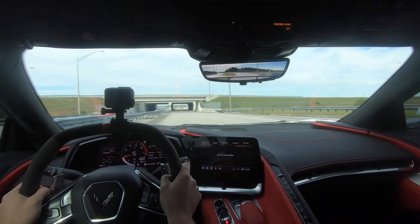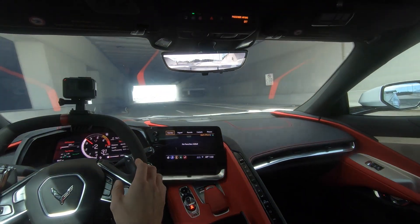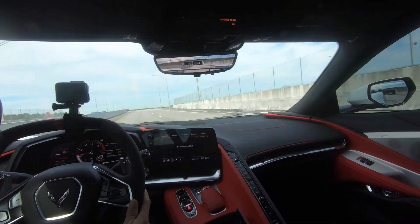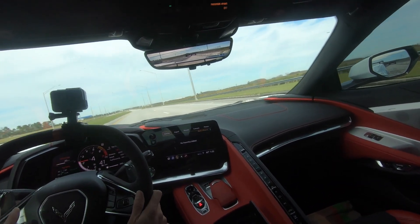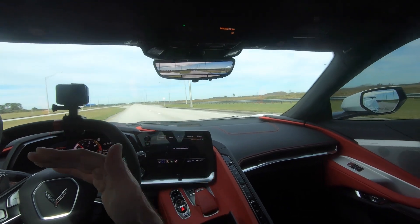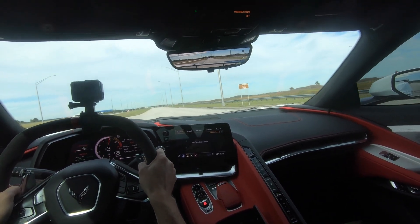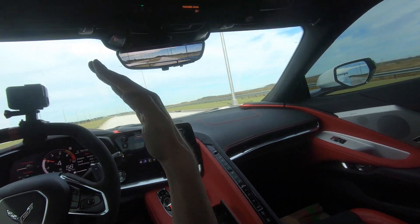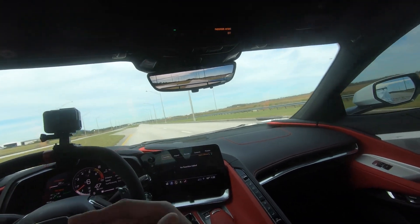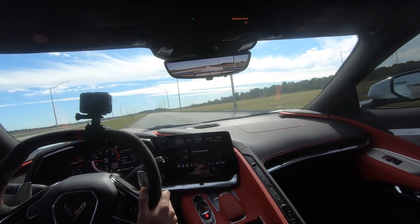Let's figure out our 30 roll. At 30 mph, second gear puts us right around 3,400 RPM. First gear at 30 puts us at 5,500 RPM — that's too high. If we're that high, I'm going to floor it and literally bounce off the rev limiter. So first gear is definitely not where you want to be for a 30 roll. Second gear at 3,400 RPM is a little low, but first gear is way too high. So a 30 roll in this car is not the best — I don't feel like it's a really good roll for this car.